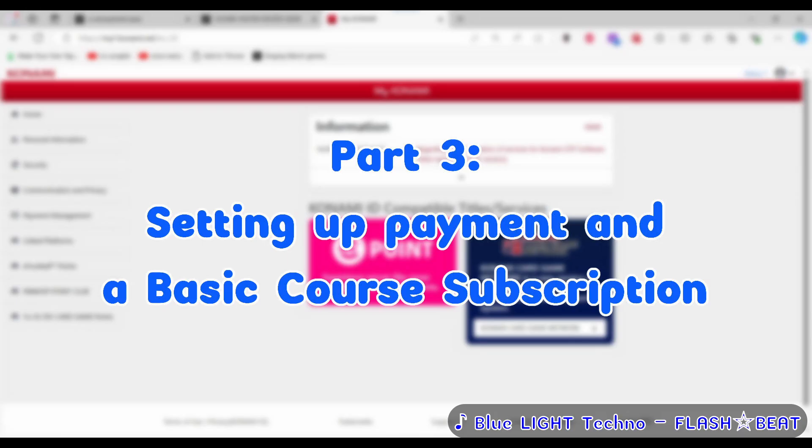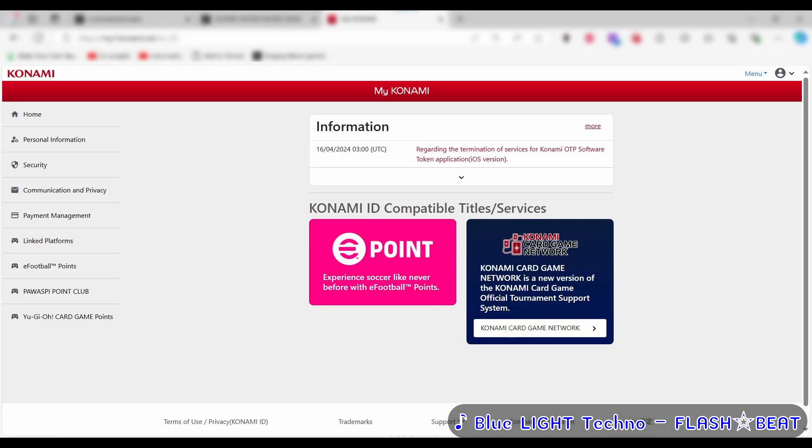Assuming your trial check went well, it's time to get subscribed — and this is why you absolutely had to have a Japanese account. You need to set up a payment method by logging into your My Konami page; I've given a separate link for that below. Once you do, you'll see a button shaped like a credit card labeled Payment Management. This button will not appear if your account is not set to Japanese. If you see it, you're home free. If not, go back to the beginning and start from zero with a new email.